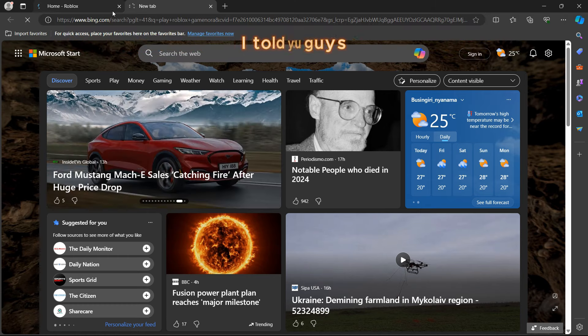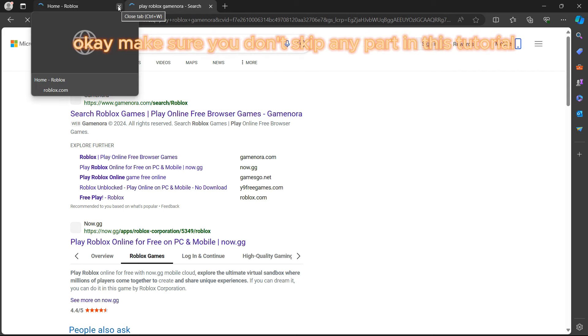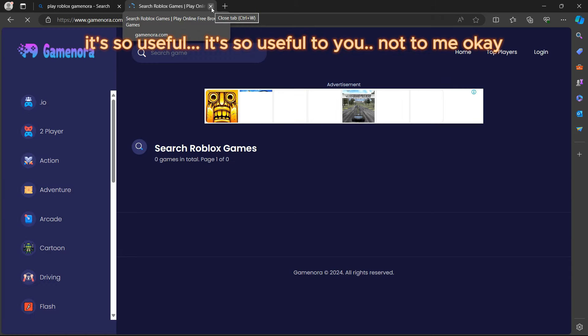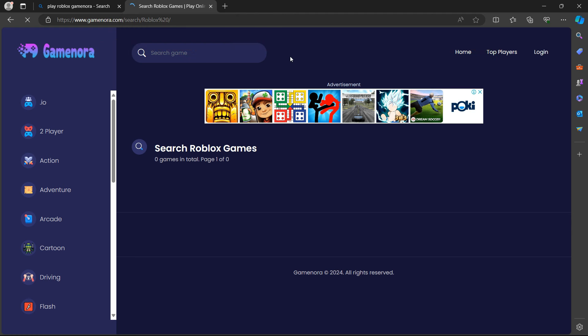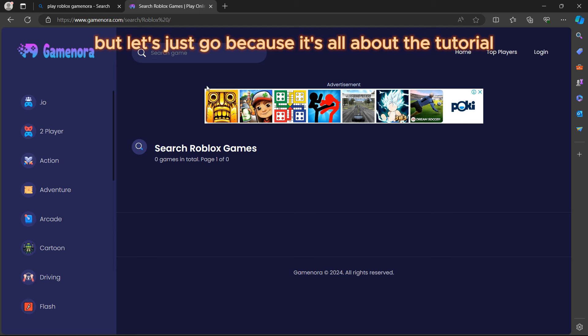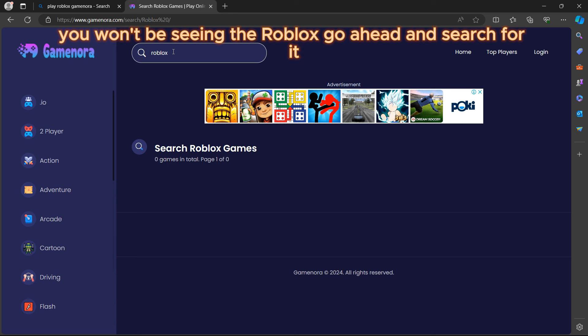After searching 'play Roblox Game Nora,' this is simple. Make sure you don't skip any part of this tutorial — watch till the end. Click on the first website that comes up. It looks a bit weird, but let's go.